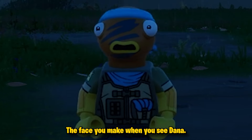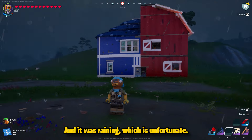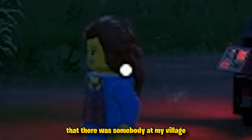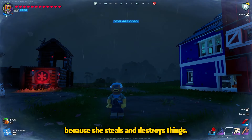The face you make when you see Dana. I loaded into my expert world to get today's let's play video done and it was raining, which is unfortunate. Then I turned around and noticed that there was somebody at my village that I obviously never want to see here because she steals and destroys things.